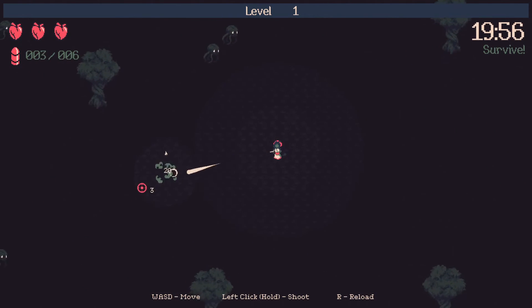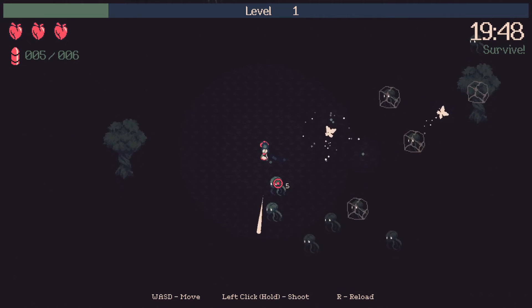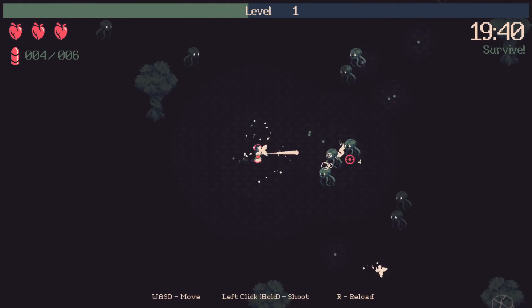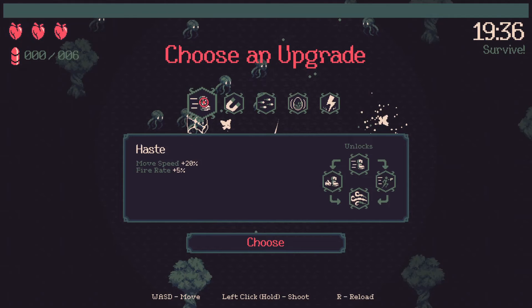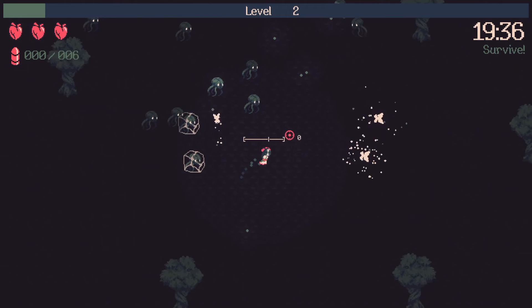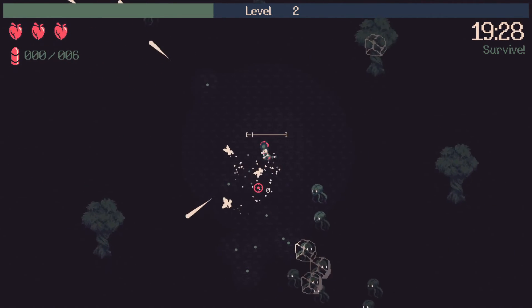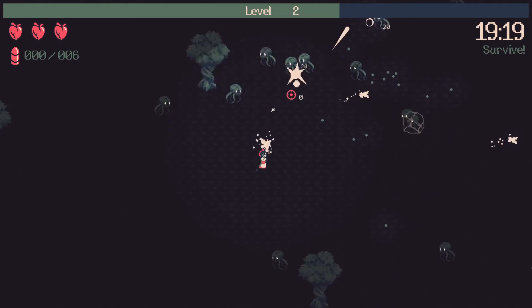Each bullet does 20 damage right now. I'm going to want to increase the fire rate probably before anything. Let's see what they give me on the first upgrade — magnetism, move speed, fire rate, and dragon egg. Fire rate is probably more important, so we'll go with that. We need to increase the fire rate a little bit more.